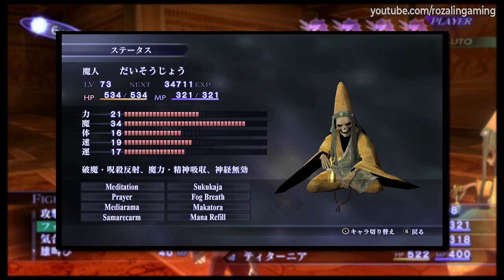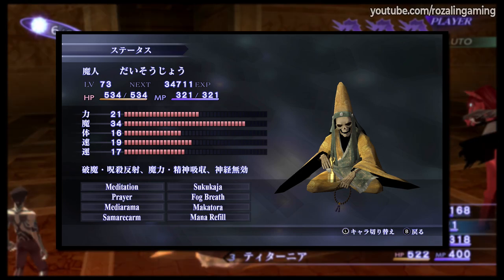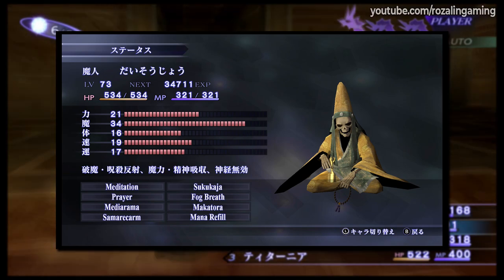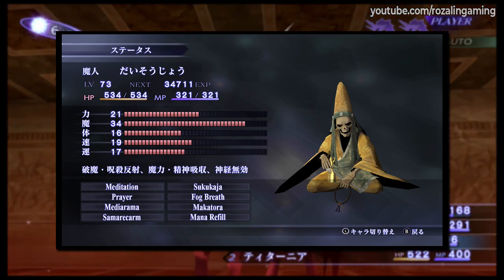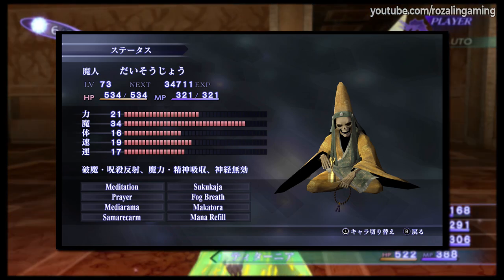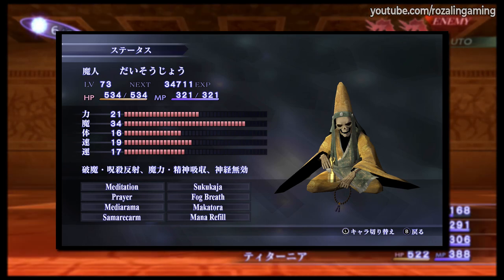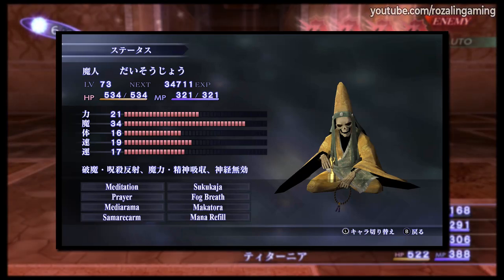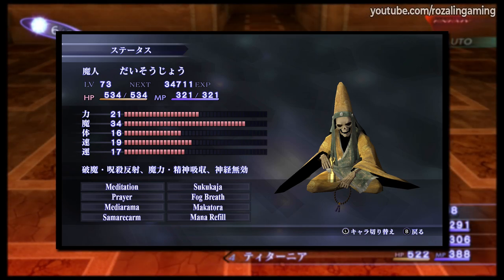To supplement this, we will be keeping Prayer, which he learns through leveling up, as it is a nice O2 button. And for when that isn't necessary, we will be passing down Mediorama, which will serve as our main healing ability. Mediorama also has the added benefit of being able to be used outside of battle, unlike Prayer. Summon Recarm is given to him for when we need to revive a fallen demon. Fogbreath and Tsukukaja are chosen so that when combined with other sources, you can stack them up more quickly, and so that you don't need to worry about MP should you need to recast them in a fight. Finally, Makatora and Mana Refill help to further fuel Daisojo's already great MP management, while simultaneously turning him into an MP battery for the rest of your party.